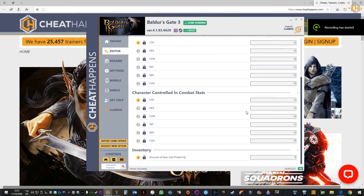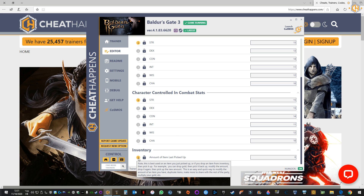Okay guys, now let's try this cool little feature. Of course, it's always better to read the instructions first. Note: this is best used on an item you just picked up. Or if you drop an item from inventory, then pick it up — for example, you can drop gold, then pick it back up, modify the amount, drop it again, then pick up the new amount.